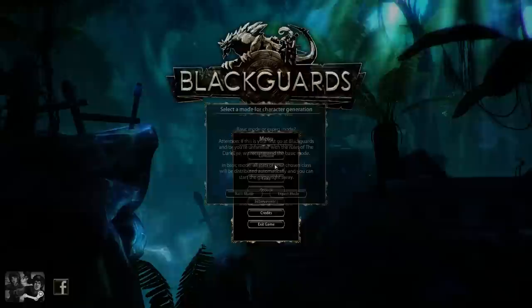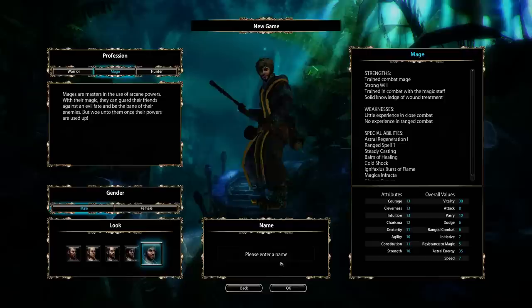Let's start a game. Basic mode, and we're going to go for a mage with a wonderful wig. Look at that wig — it's beautiful. And of course he's going to be called Wigman. That is required. Let's go.